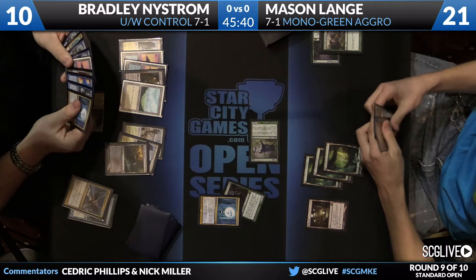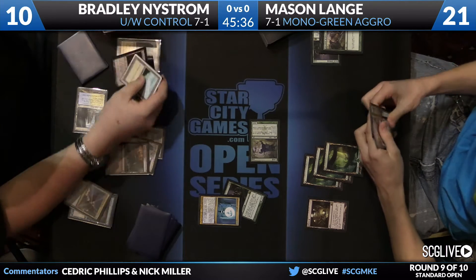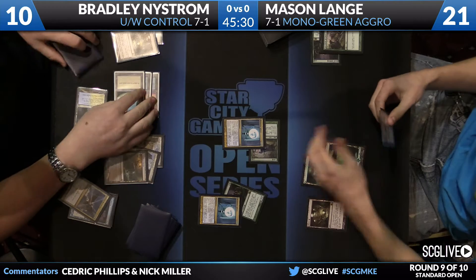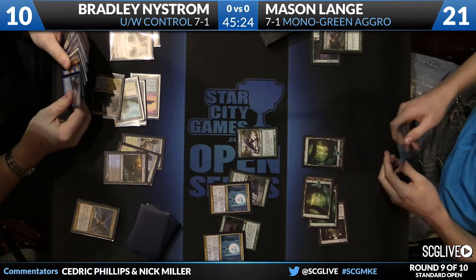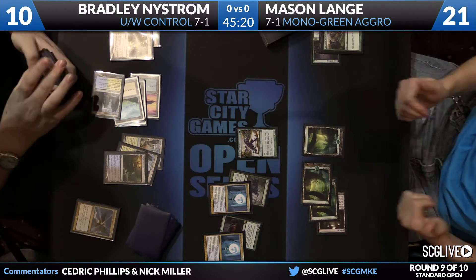Of course, if Nystrom doesn't have Supreme Verdict, I think things are okay, but it seems like it's almost too likely that they will. Looking through Mason's list — no trample — and his one way to get trample is with a Nylea, God of the Hunt, but it's only a one-of. So breakthrough ability is not so much an issue here unless there's an Elspeth.